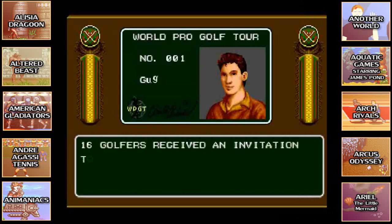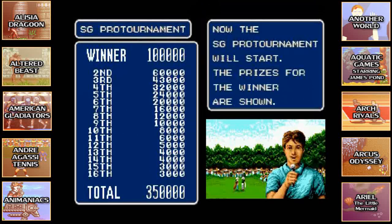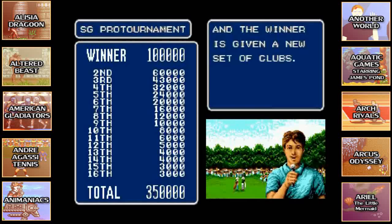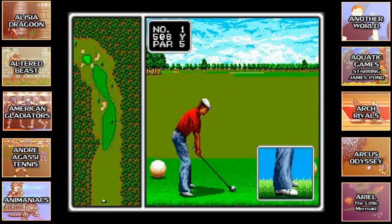You actually need to have a knowledge of what different clubs are capable of in this game, because unlike most other golf games it doesn't actually tell you what distances a club is capable of — it would just say you're this amount of distance from the hole. I had to actually ask Daryl what some of the clubs were. There are the irons, you've got the W which is the woods, and then you've got the PW and SW which are wedges.